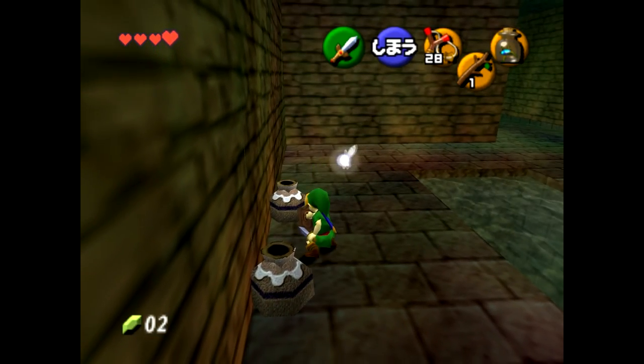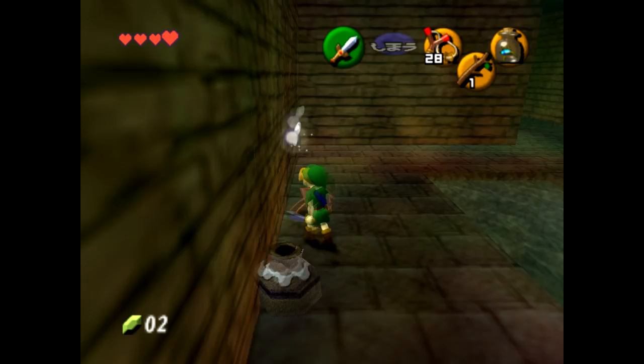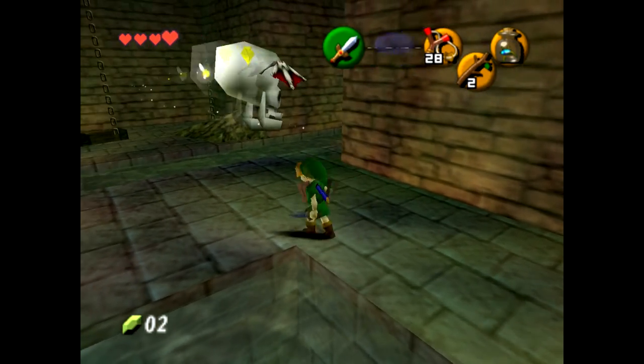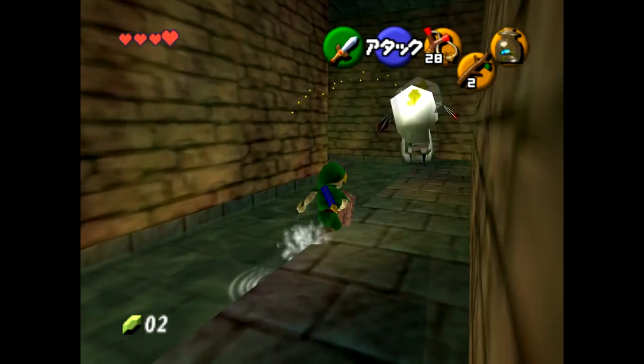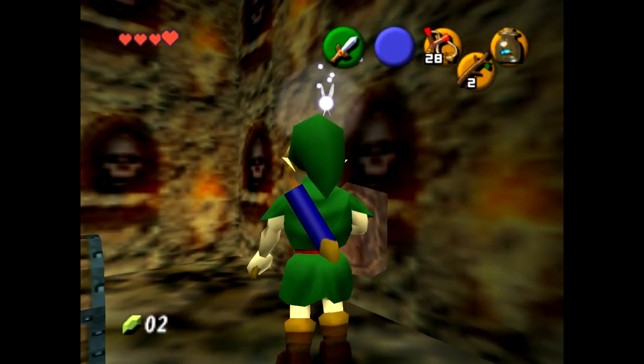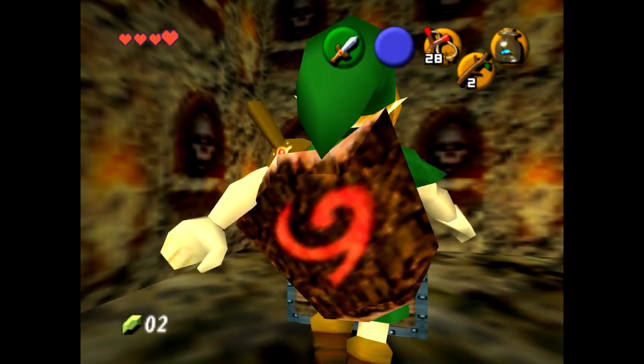One thing you might need to know is that in this pot there is always a Deku Stick the first time you enter. Because we don't have Zelda's Lullaby, we can't lower the water in this room, so we need another way down into Dead Hand's room.